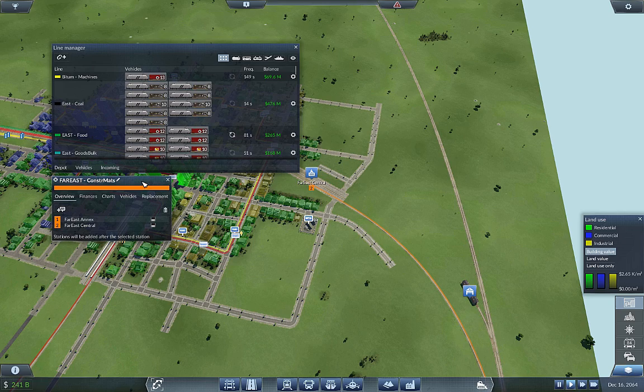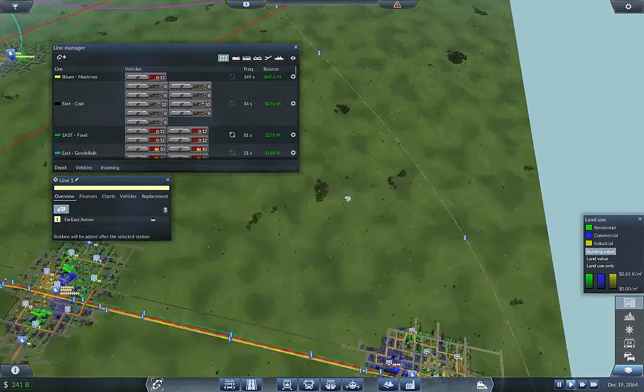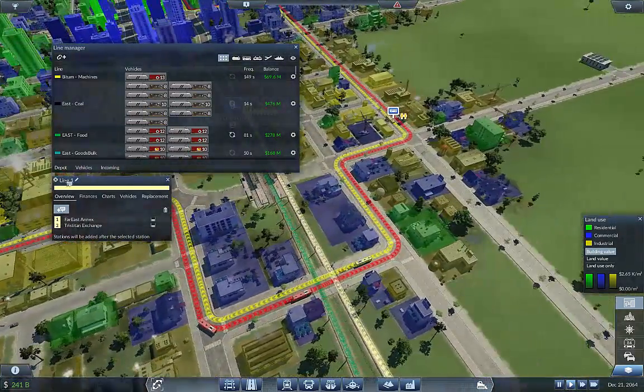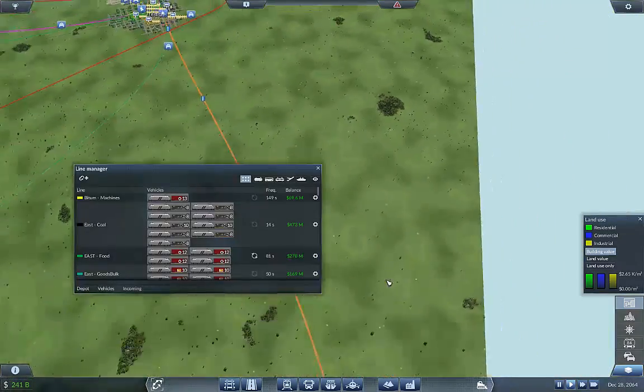Far East Construction Materials — that's one line. The other one goes from here all the way up to here, and this is also going to be orange. This is Tris Titan Construction Mats.